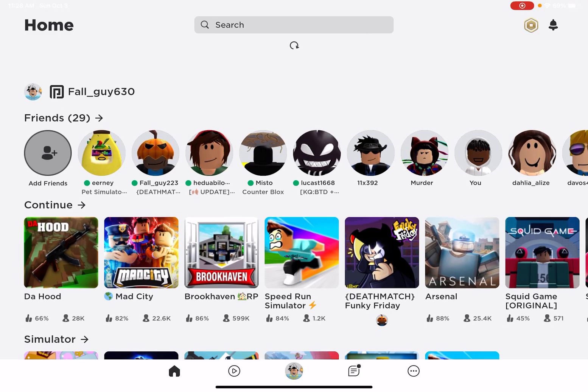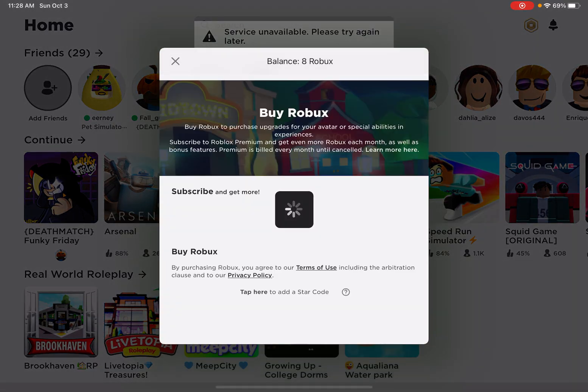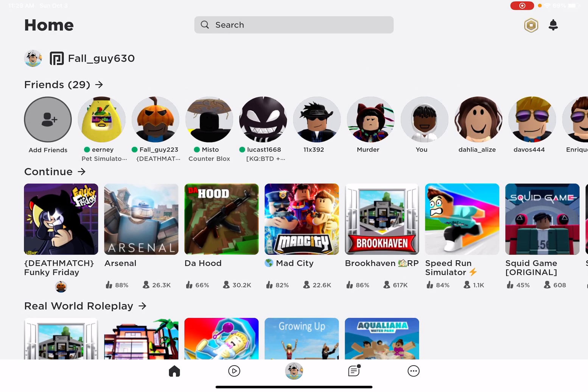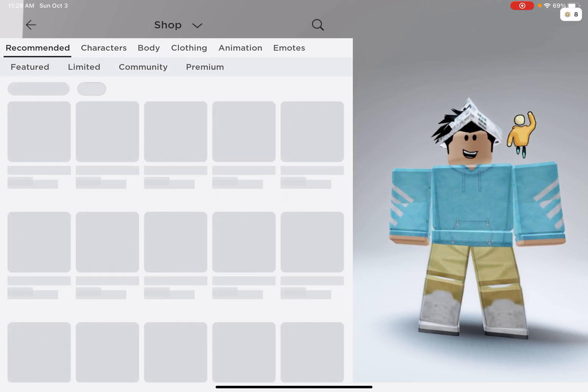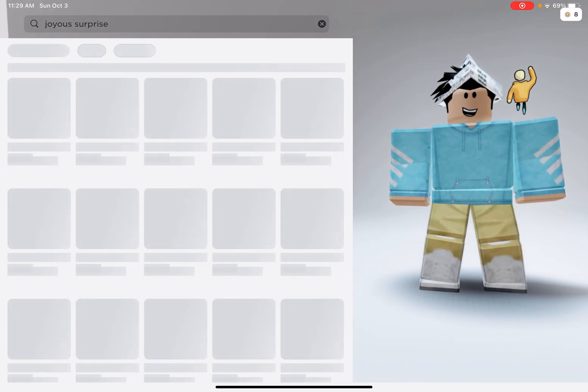Hey guys, welcome back to another YouTube video. Today I'm going to be showing you how to make a good-looking avatar for boys. I can't make one for girls because I'm a guy, and I only have like 8 Robux left. To make a good-looking avatar, first go to your shop, then go to Recommended and search 'Joyous Surprise' — it should be the first one to pop up.